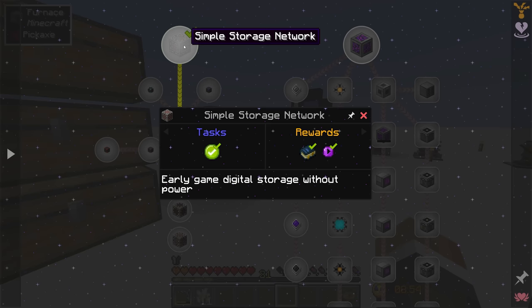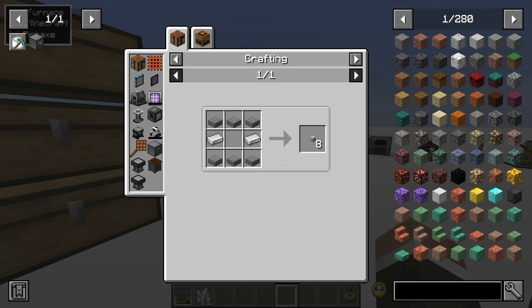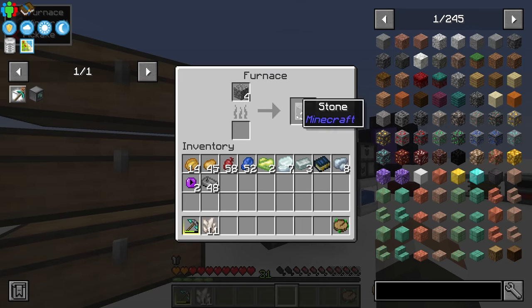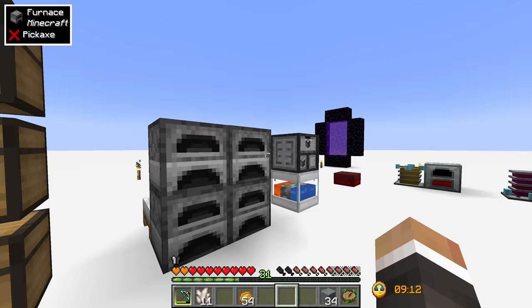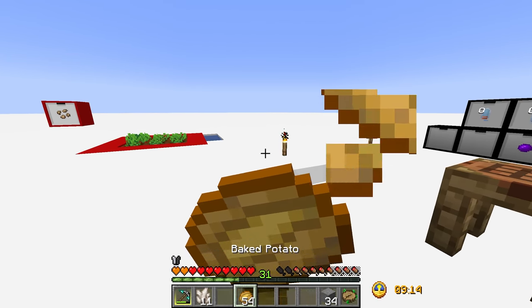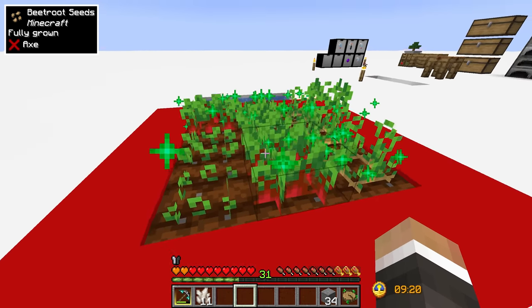Before we do that, I want to start with the simple storage network mod. The first quest is to get a network cable — thankfully it's super easy to make: six stone slabs with two iron ingots. Between streams I've gone ahead and smelted a bit of stone and cooked a few potatoes so we don't starve to death.